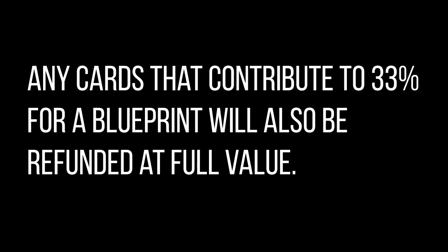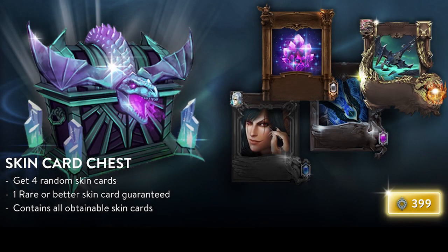If you craft any cards now with essence, that essence is going to go right back into your pocket. So any cards that you craft with flat essence right now are completely free — just bear that in mind. If you have spare essence to craft cards, craft them to get to the 33%. Or you can use that essence to craft skins, but if you're not close enough to any skins, craft cards and that essence will come right back to you.